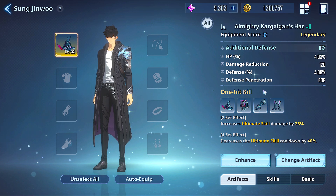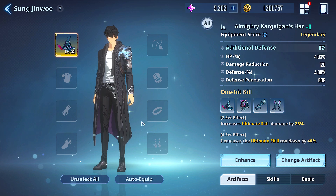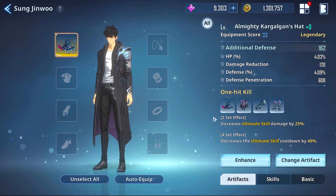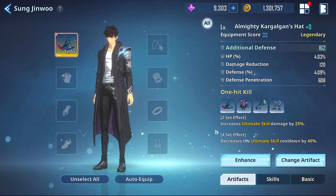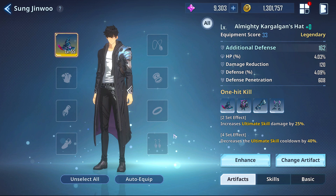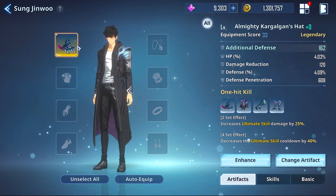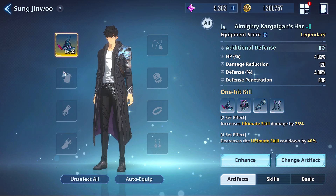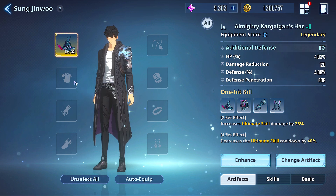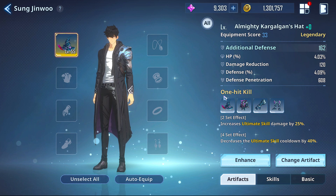One Hit Kill is one you can put on basically any character. It's extremely strong on some characters when they get their fourth or fifth advancement — usually the fifth — because they can spam their ultimate more effectively and they just absolutely shred. On Sung Jinwoo it's okay, it's not my favorite, but if you like it go for it. It's a good set regardless. Another thing you can do is make it a two-set, but I'm not really a big fan of two-sets because I don't like missing out on the benefit of the four-set.